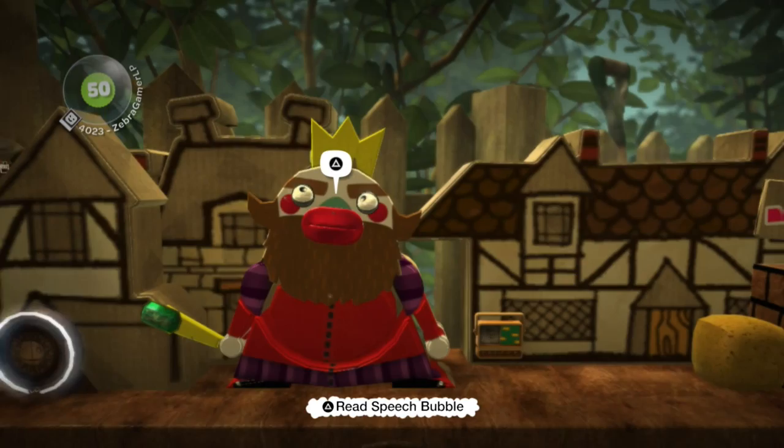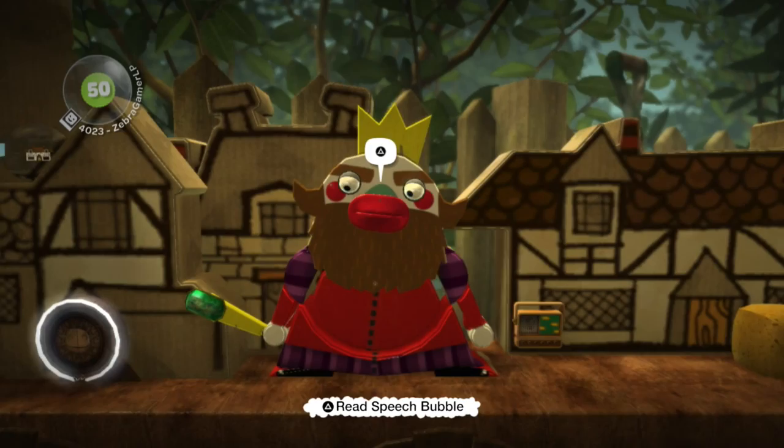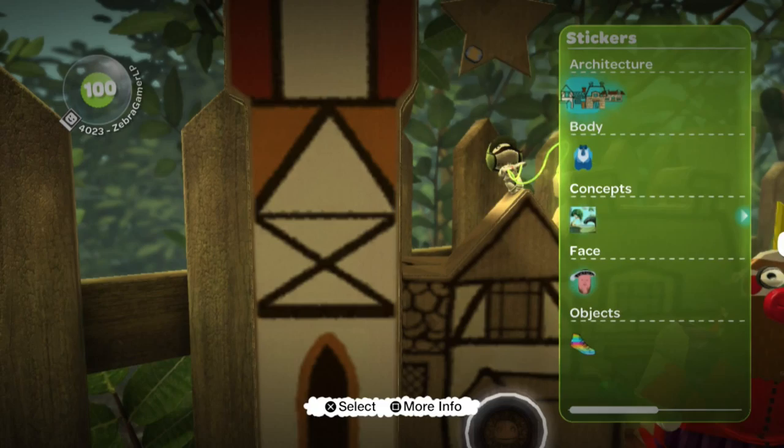Oh no, I fell! Can I get back up from here? I think I can. Let me use the King as an object really quick — I need to get up here. There we go. So up there we have the star, but of course we do not have the star sticker, so it doesn't really help us too much.